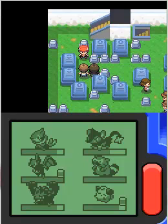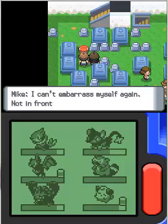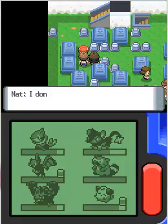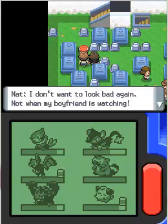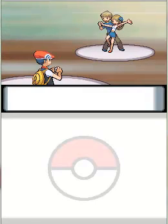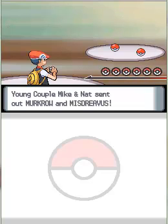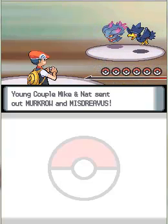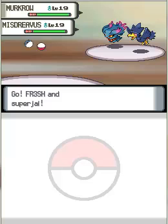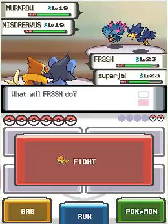I haven't battled this couple yet, so I'm going to go ahead and do that. They're saying things like 'I can't embarrass myself again, not in front of my girlfriend' and 'I don't want to look bad, not when my boyfriend is watching.' So this couple wants to show off and not seem embarrassing to one another. Here's young couple Mike and Nat — they send out their Murkrow and Misdreavus, which is a Ghost type and a Dark and Flying type. Should be an interesting battle.